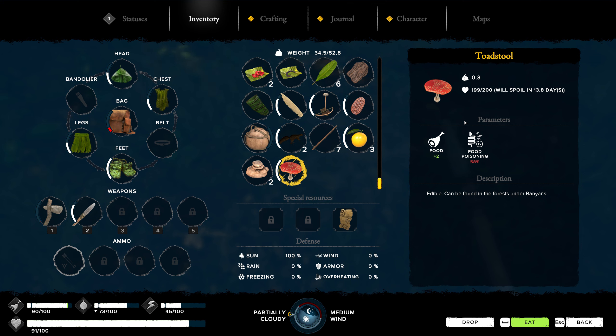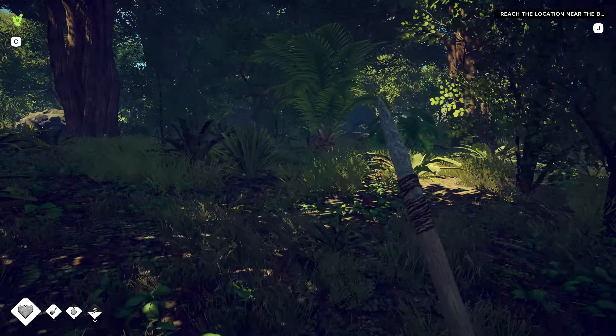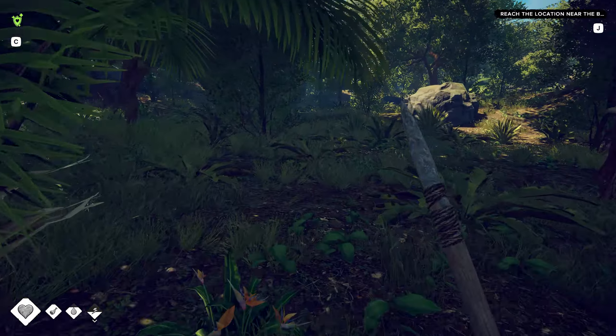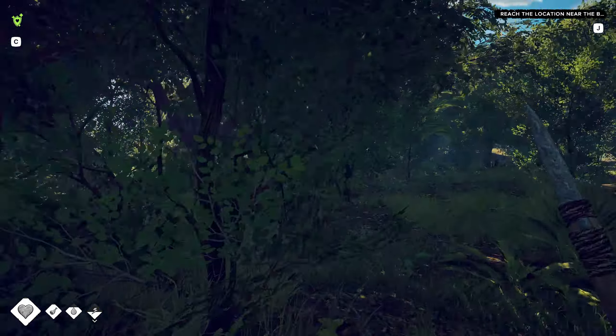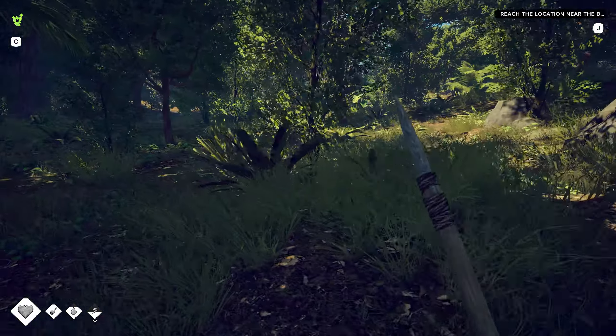That's a new mushroom - a toadstool. What do you do? Food poisoning 58% - edible. Food poisoning 58%, okay. Maybe we can cook it or use it in something. I need to really make sure I don't accidentally eat it - that could be a very big problem. No snakes over here it seems, at least I don't hear any. Doesn't mean they are not there.